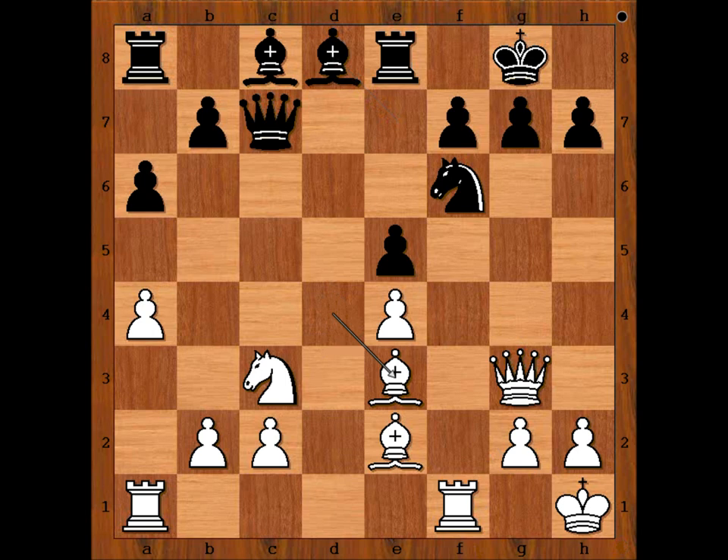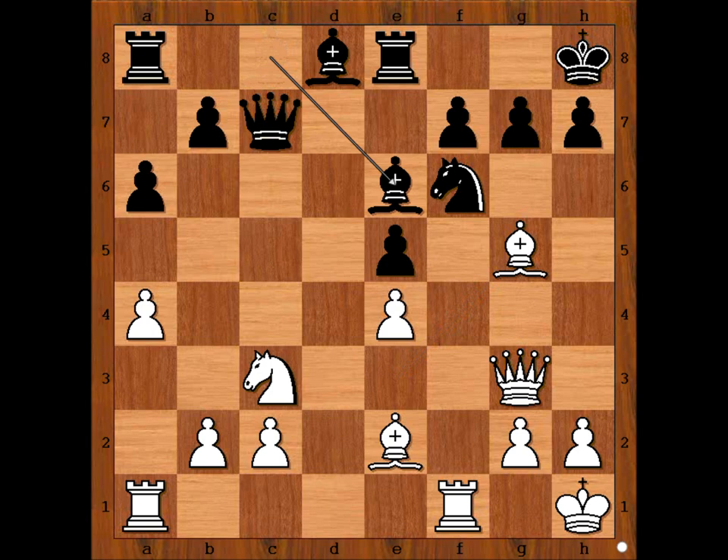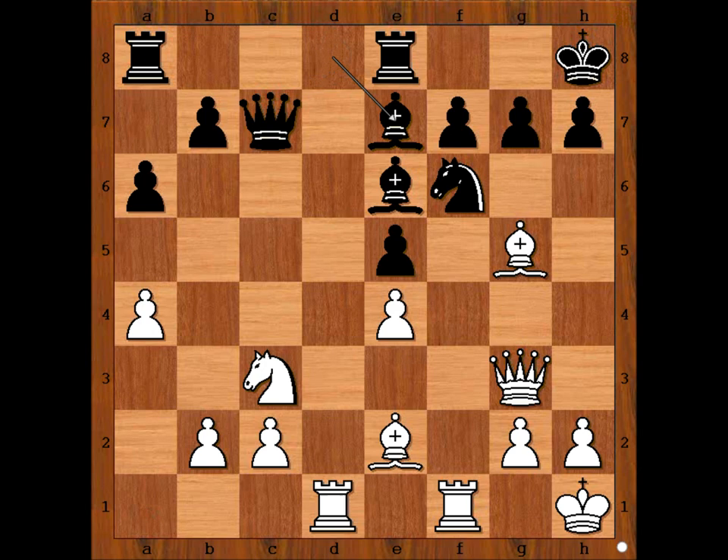So we have bishop to d8, bishop to e3 threatening bishop to h6, king to h8, bishop to g5, bishop to e6, rook from a to d1. Black to move. We have two very popular moves for black: knight to g8 and bishop to e7. In our game we have rook to c8. White to move, and white will surprise black with his move. What surprise move can you see?